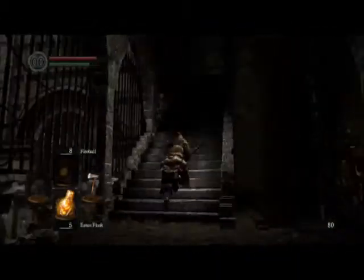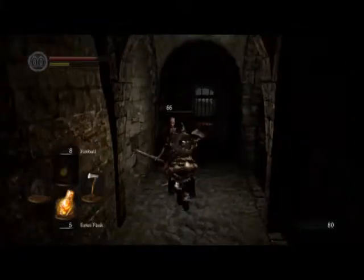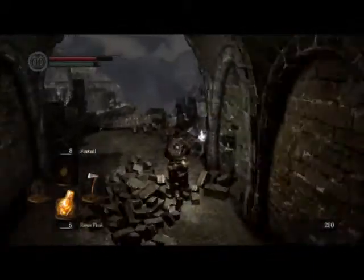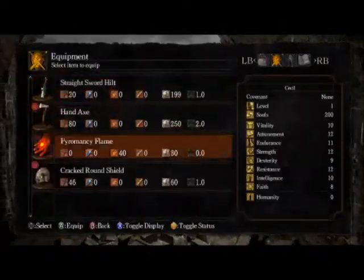Let's go up. Kill that guy. He gave me 120 souls — I didn't know he gave that much. Get my pyromancy flame. It'll be helpful on the next boss, the Asylum Demon.